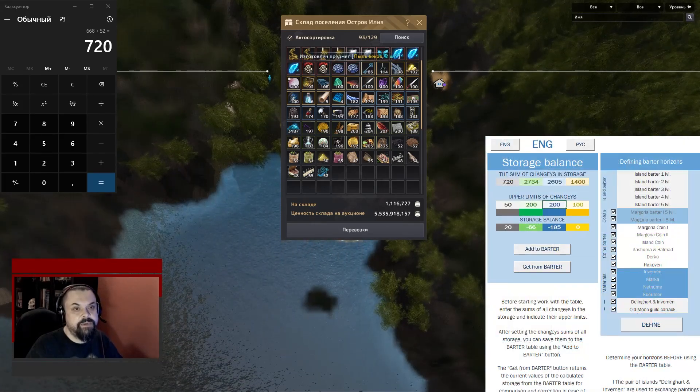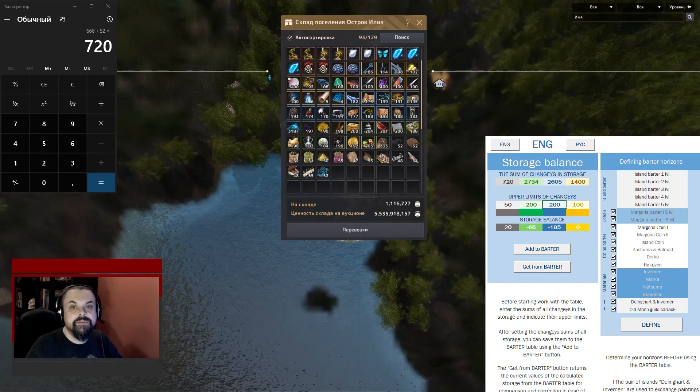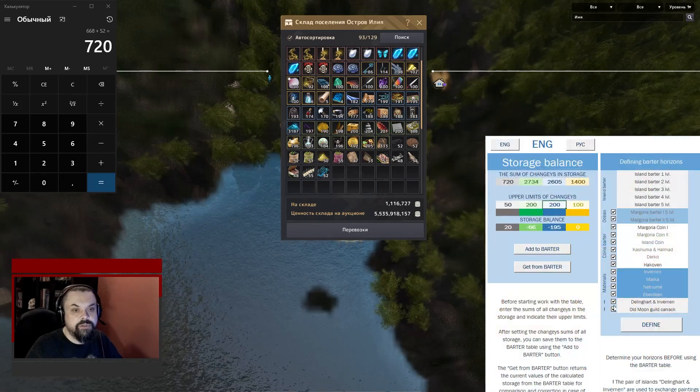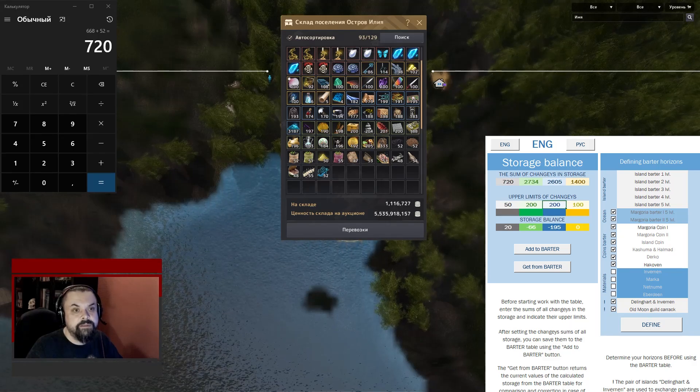Next, you need to determine the horizons of barter. These are the sections that you use. If you set the horizons, then barter will look like this. For example, you can remove material islands and click the Define button.